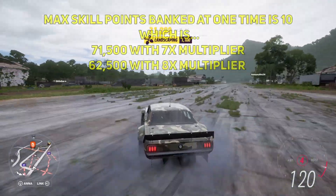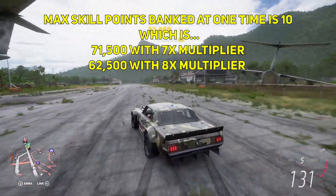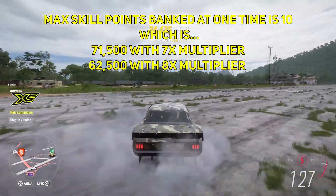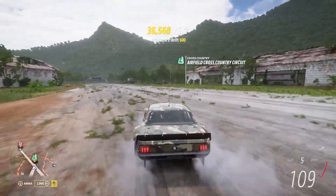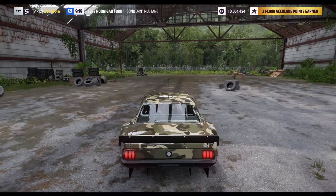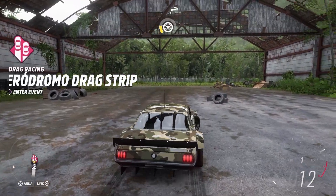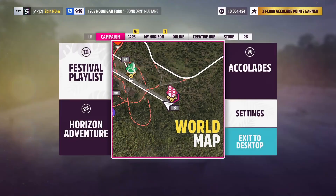We'll do another run right here just to show you how easy this is. You literally just slide up and down the airstrip. You get just about the x7 right here, then go in and out of the event — enter and back out — and it'll bank all your points. There we go, eight more just like that.